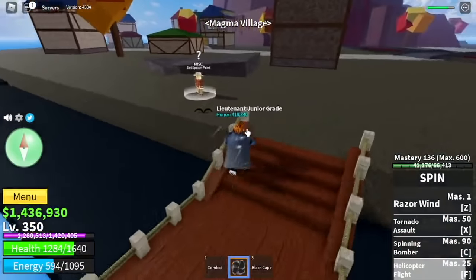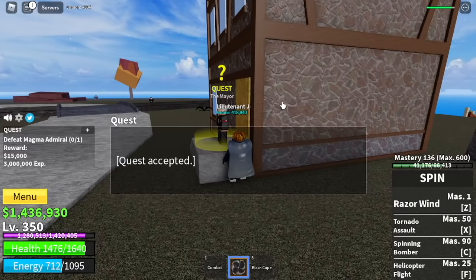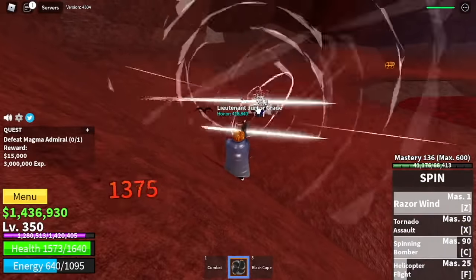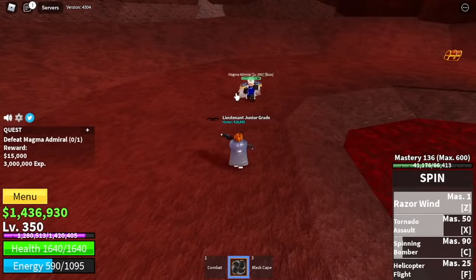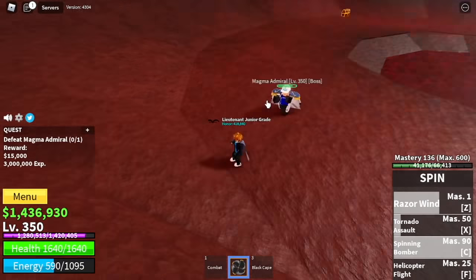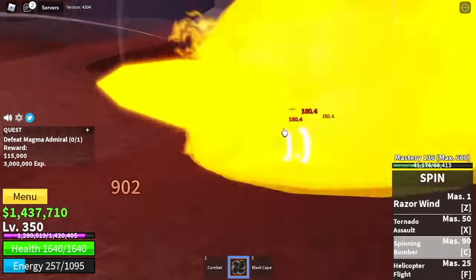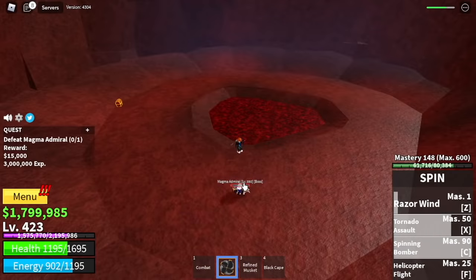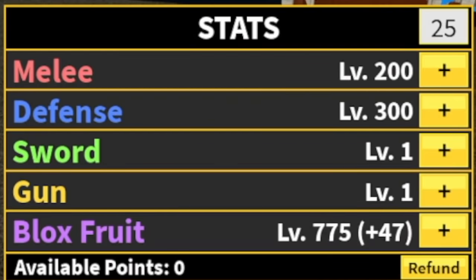Next island, the Magma Village. We're going to start defeating the Magma Admiral, located in the volcano. Use your skills, dash, dash, dash — we don't have a wall here, so you need to be patient. Use your skills, then dodge his skills. We're halfway there, so just be patient and continue grinding. Leave this area when you reach level 425. Stat check: Melee 200, Defense 300, Blox Fruits 775.